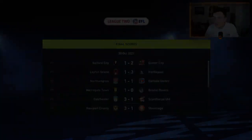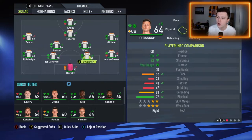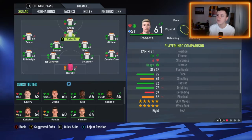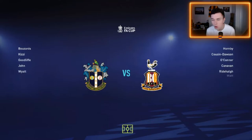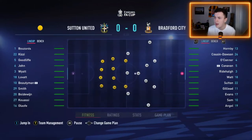Let's get into the final match against Sutton. This is the team for the first round of the FA Cup: Hornby in goal, a back four of Finn Cousin-Dawson, Pau de O'Connor, Niall Canavan and Liam Rydehalge, Sutton and Watt in midfield, Gilead on the right, Evans on the left, and academy player Sam Roberts in behind Lee Angle up front. Sutton won the National League last season and are now officially in FIFA. We should be beating them, but it could be a tough outing - I do want to do well in the FA Cup this year.